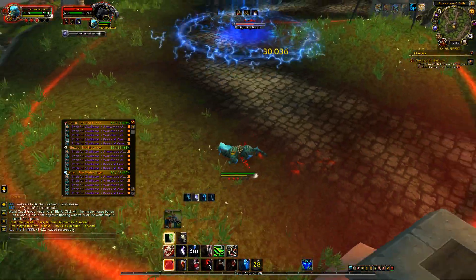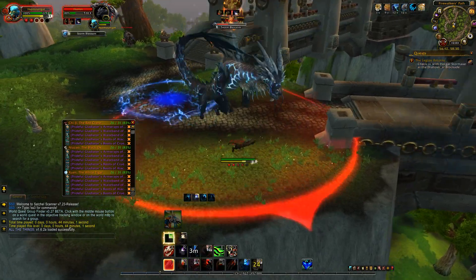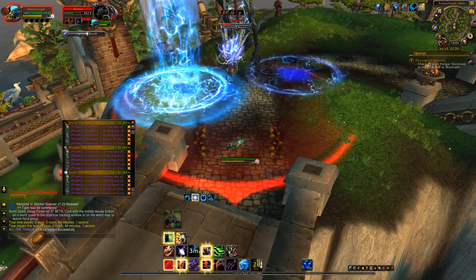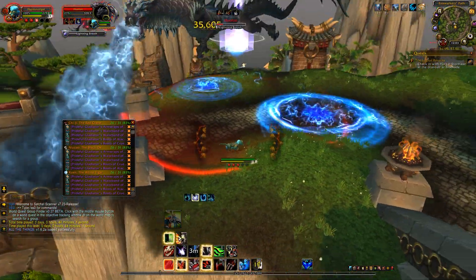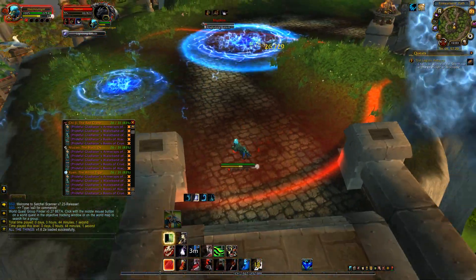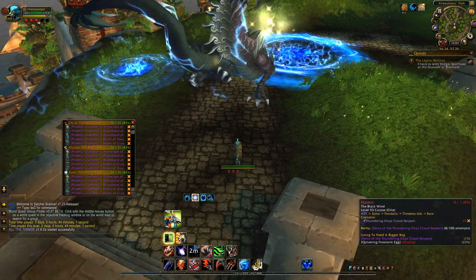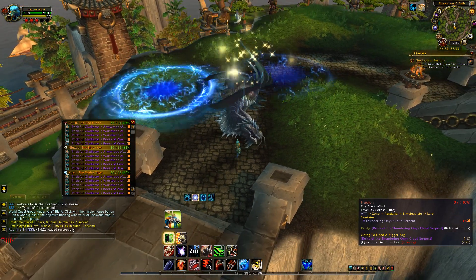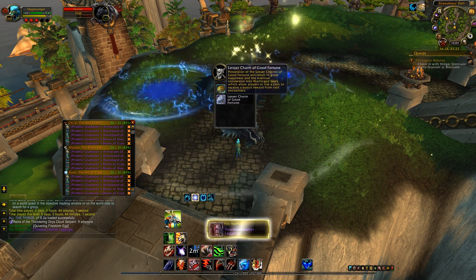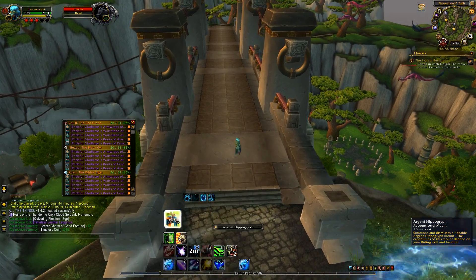There is a cap on how many class trials you can make per hour and per week. The hourly cap is about five to six class trials per hour, and the weekly cap is 20. If you hit the hourly cap, just wait — no big deal. If you hit the weekly cap and still want more, you're waiting until reset. Besides that, the only other cap is how many characters you have total — I believe it's 52 or 54 characters. But honestly, that's it.